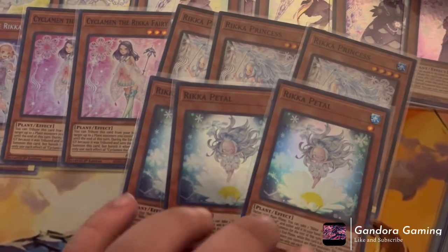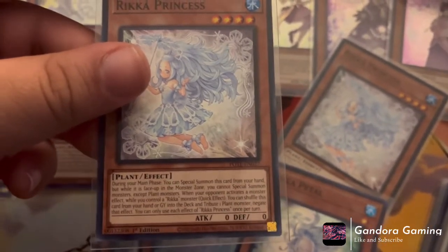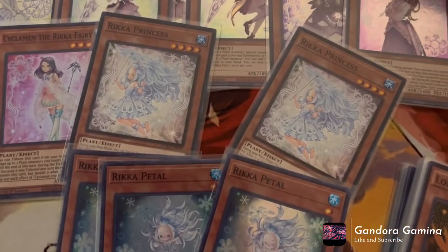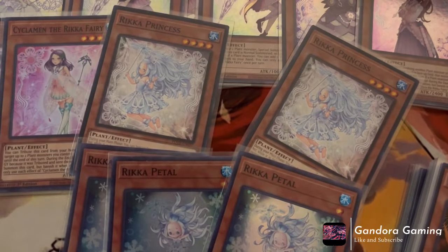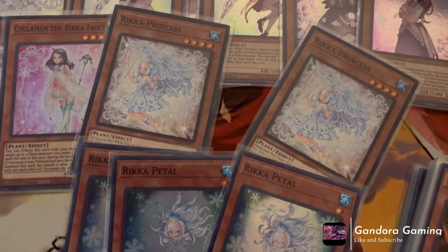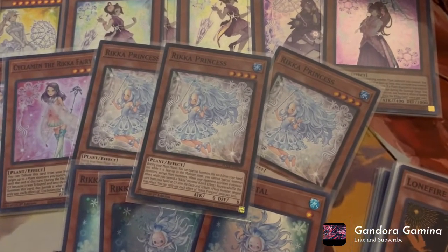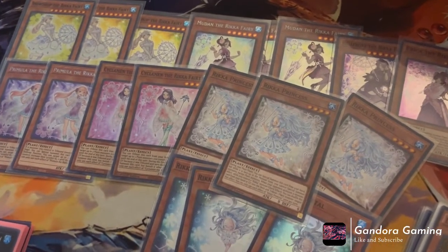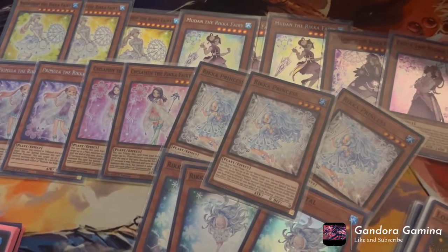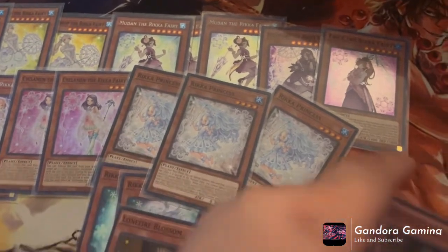As for the new support, Rika Princess is like a dressed-up version of Rika Pedal. During the main phase you can special summon this card from your hand. While it's face-up you can't special summon monsters except plant monsters. If your opponent activates a monster effect while you control a Rika monster, you can shuffle this card from hand or graveyard into the deck to negate the activation — once per turn. It basically gives you a free negate, allowing you to play through hand traps. It really synergizes with Pedal, because Pedal can send this card to the graveyard, and when they try to interact with your board you just negate it with Princess.